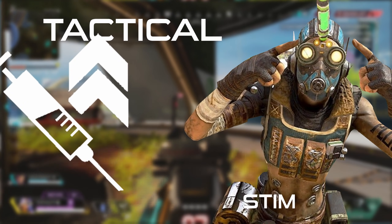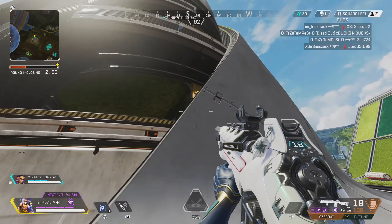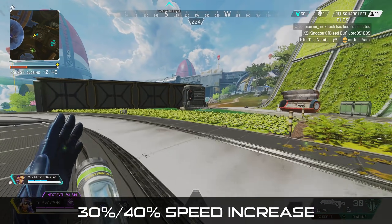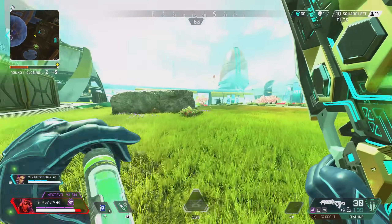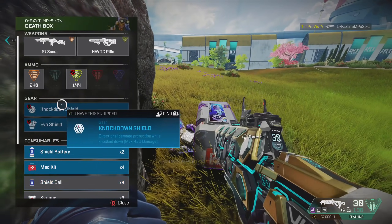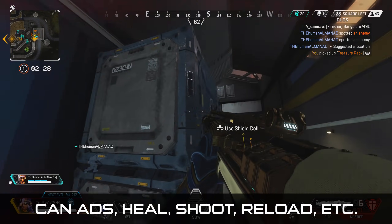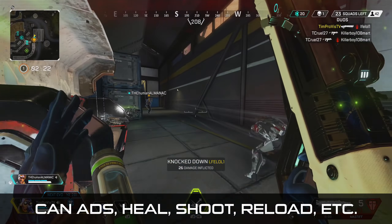Next we have Octane's tactical ability, his stim. This stim allows the user to move faster for 6 seconds — normal movement speed is increased by 30% and sprinting is a whopping 40% faster. There is only a 2 second cooldown, allowing you to spam the ability in rapid succession. One thing to note: this tactical does come at the cost of 12 health per every use. If you are lower than 12 health, you will just be put at 1 health — you cannot directly kill yourself using the stim. You can also do virtually everything normally while stimming: shield or heal, aim down sights, and shoot and reload.